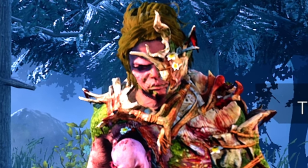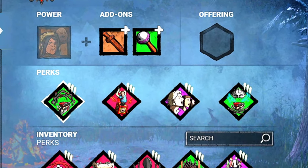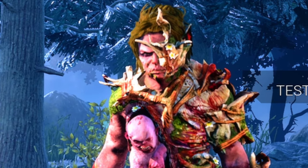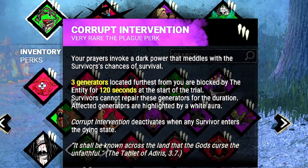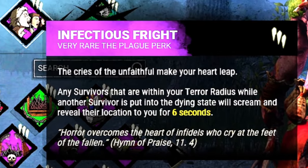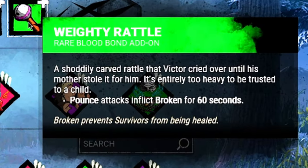Before I go over what's changed about Twins, I want to go over the build first. Today I'm basically using the same exact build that I used in my Twins Take No Skill video that came out very recently. It's Corrupt Intervention, Pop Goes the Weasel, Infectious Fright, and Deadlock. For my add-ons, I've got Toy Sword and Weighty Rattle.